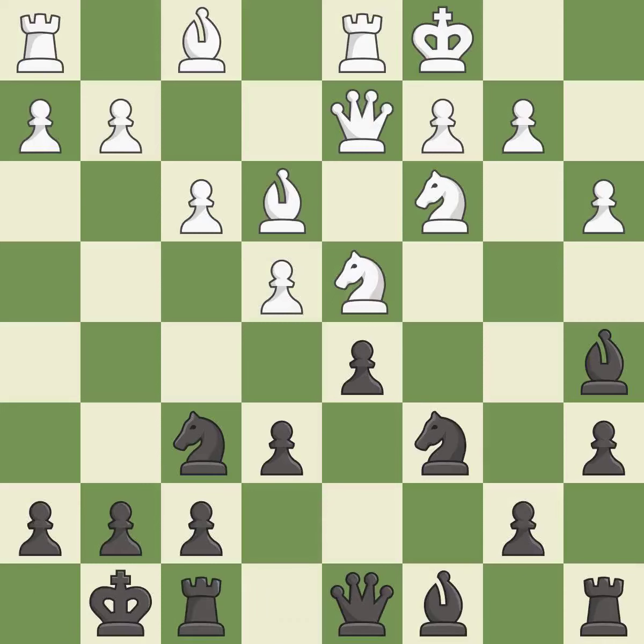Queenside castling is best. Castling also gets the king to a safer square out of the center while developing a rook. Castling to the opposite side of the board as the opponent normally leads to a sharp, attacking game. This threatens to kick a knight — it is excellent.